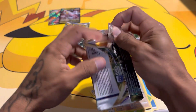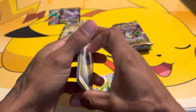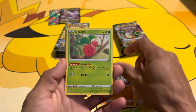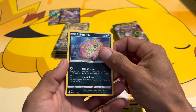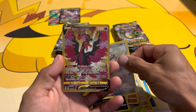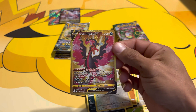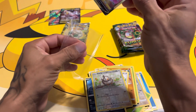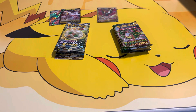Let's see if Brilliant Stars can get anything. We have an Energy, Marnie's Pride, Blunder Policy, Scizor, Riolu, Starly, Spirit Tomb, Starly reverse — oh wow, secret rare Moltres V! I'm not sure what the price is, but Brilliant Stars is on the board. That's crazy!